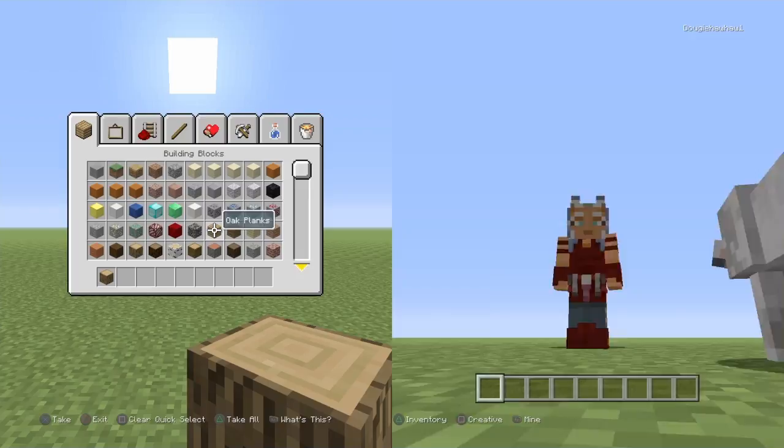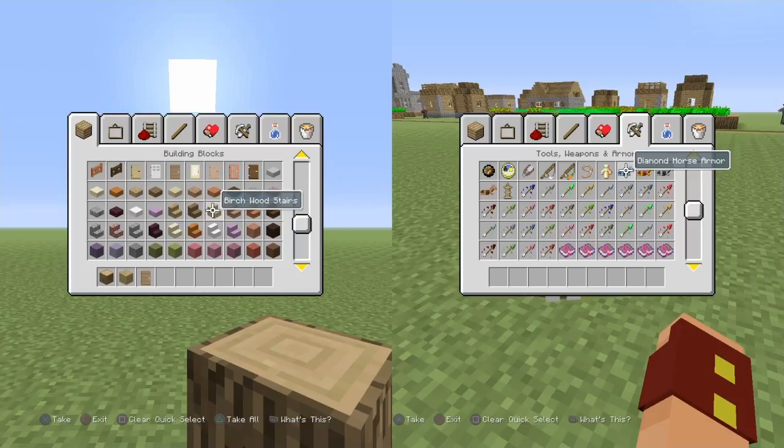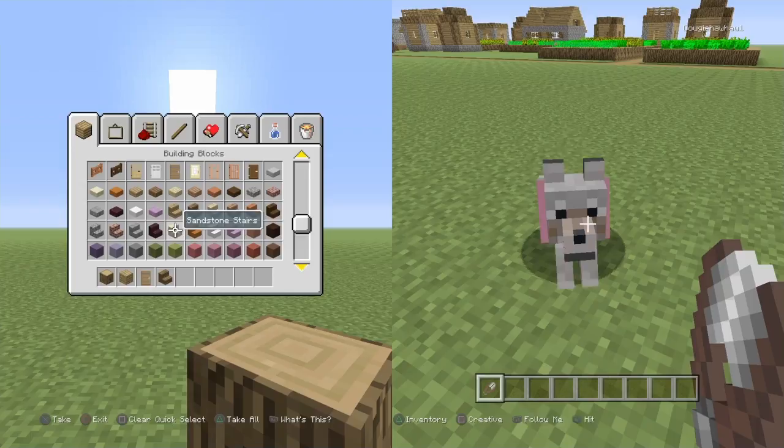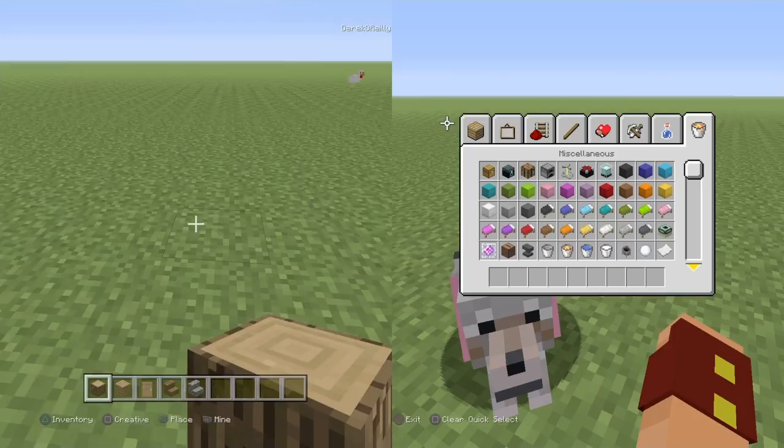So we're gonna need some oak wood, some oak wood planks, maybe a little door — actually I'm gonna do a spruce door because it's like a shack or something — some spruce wood stairs, maybe some quartz stairs — actually no, it needs to be survival friendly — some cobblestone stairs, and some cobblestone.